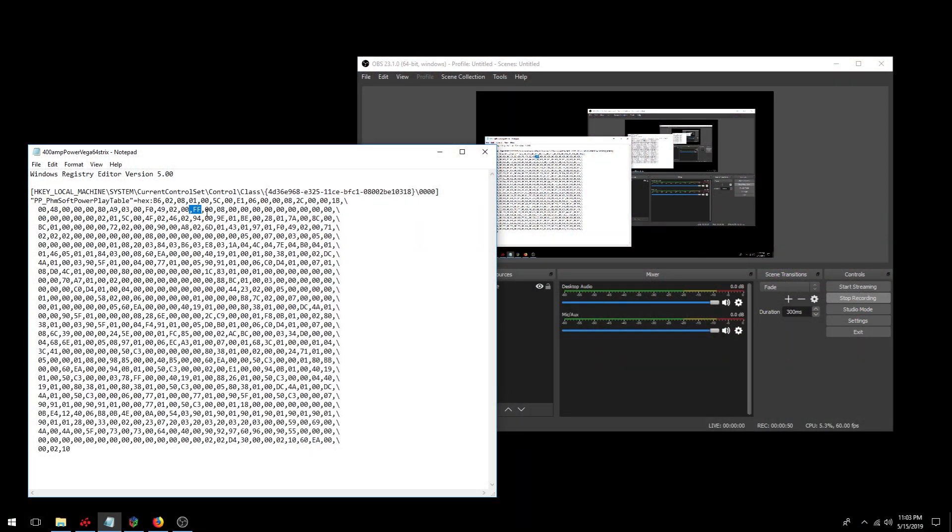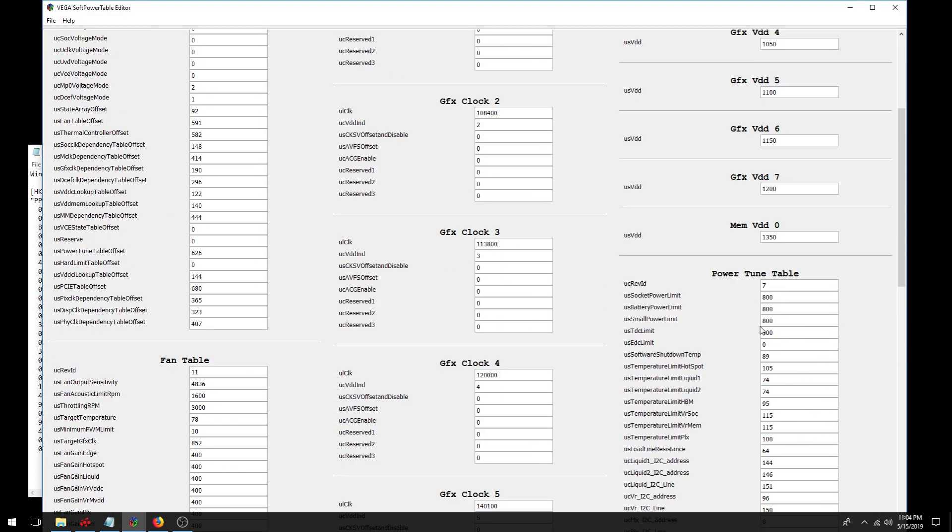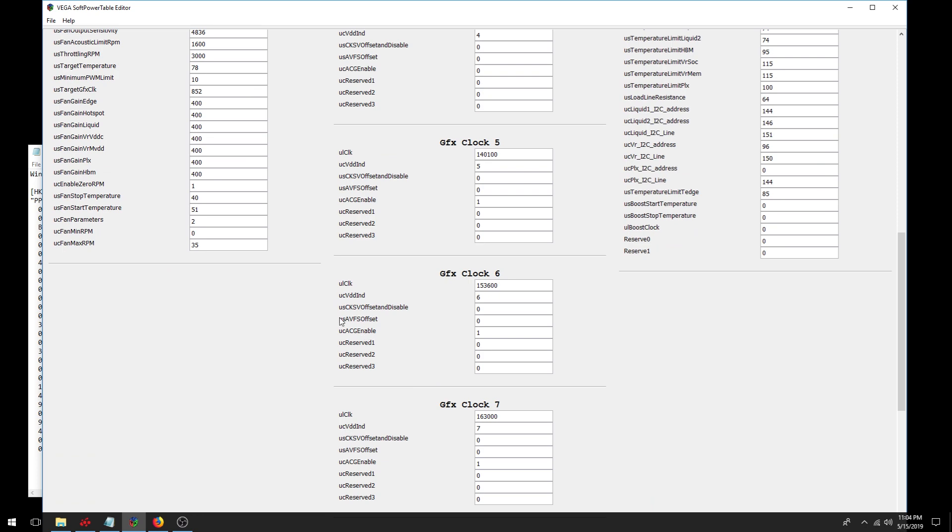We've got to get rid of the power limit on this card. Instead of hard modding, Vega cards actually let you use the power play table — there are tons of guides online on how to do this. Basically, you set it to some absurd number you're never going to hit, like 800 in this example. Then the power slider can also be modified to something like 300%. It doesn't mean the card is going to use that — it's not going to use anything near it. It just means it won't throttle because of too much power going to the card.